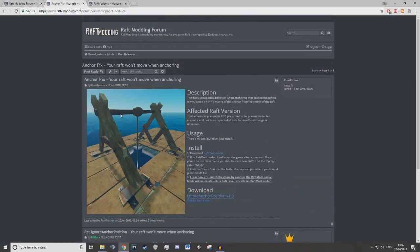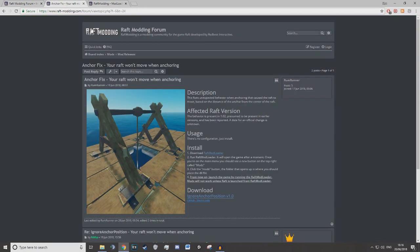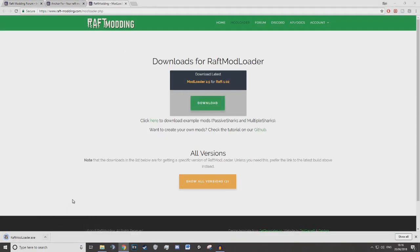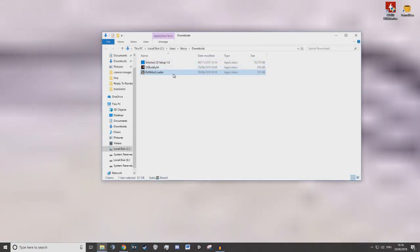To download it you're going to need to go to this website, which is connected to the modding community — the same logo and everything — and this is simply the mod loader. I'm going to install this now, go to my downloads folder where it's been installed, and I'm simply going to move it onto my desktop.